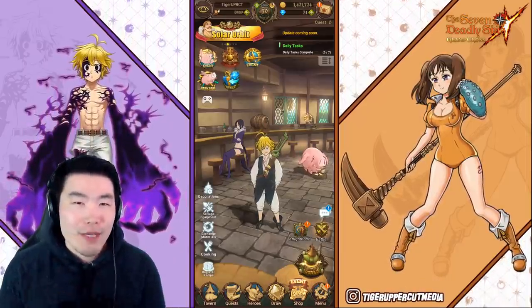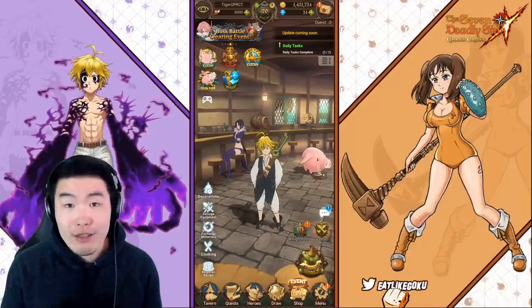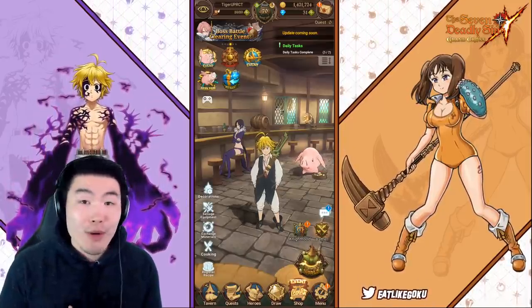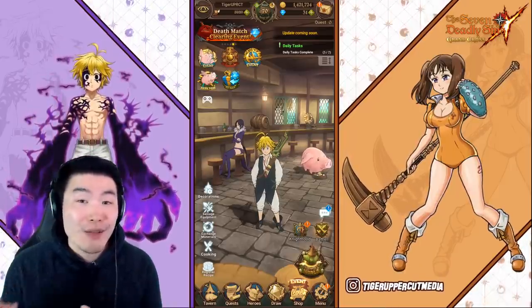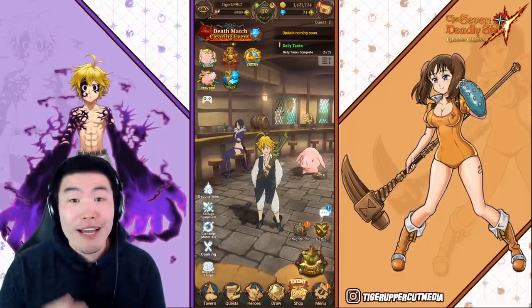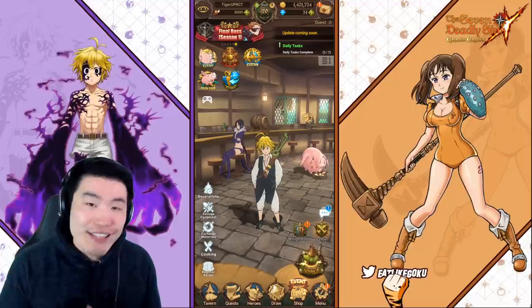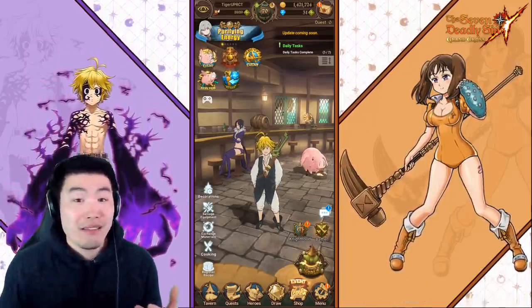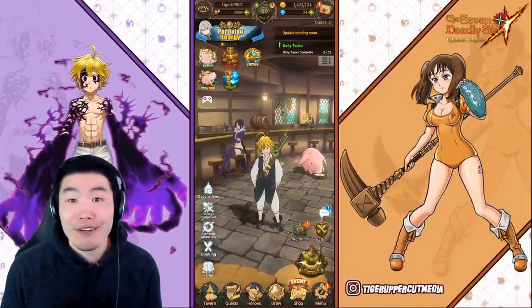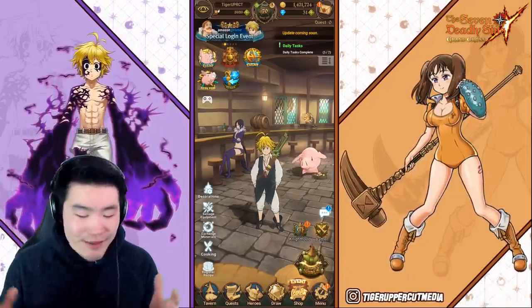So we're most likely not going to be doing all 10 steps in this video. As you can see, I only have 31 diamonds right now, which is actually enough for two full multis because the second one only costs one diamond. So we'll see how far that gets us. If I have to pick up a few more along the way, then I will. But there's a chance we might get blessed and pull her within the first two multis.